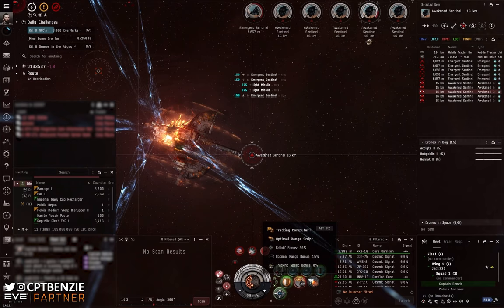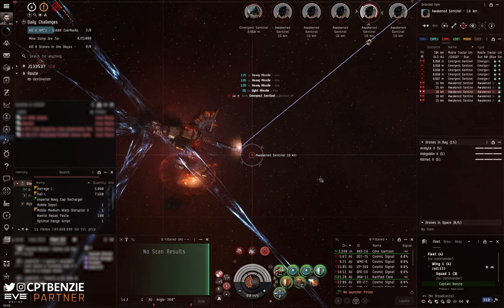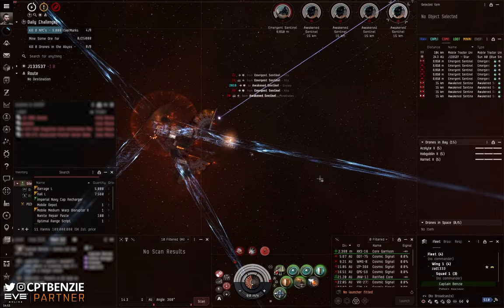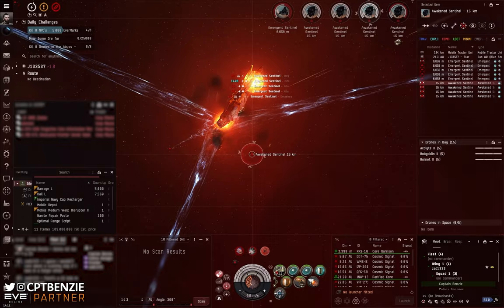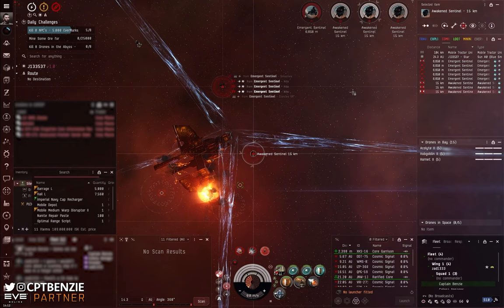Once the Emergent Sentinel frigates are in range, we're going to start using the EMP smart bombs. I've locked onto one of those frigates just to keep an eye on their health, and the EMP does start pulling those down fairly decently — it's not a quick kill by any stretch but it means we don't have to individually lock all of them and worry about tracking with large projectile turrets. Even though the large autocannons do have okay tracking, it's still not good enough to hit a fast-moving Emergent Sentinel frigate. The Awakened Sentinels though — with one tracking computer running a tracking speed script, no issues at all hitting those. Watch the overview and boom — all those frigates die at the same time, which I just love.